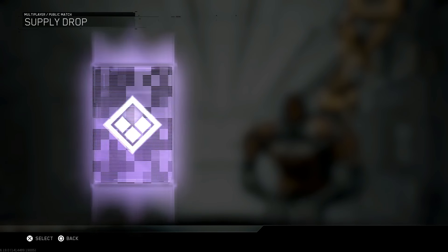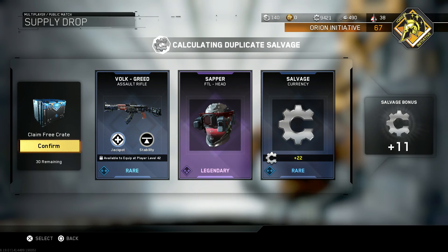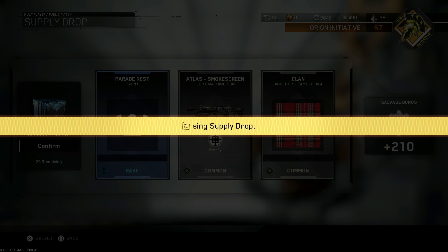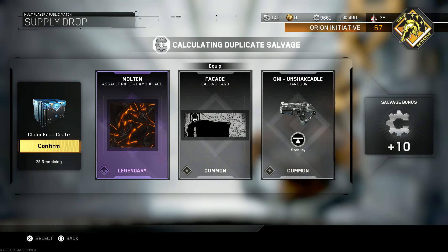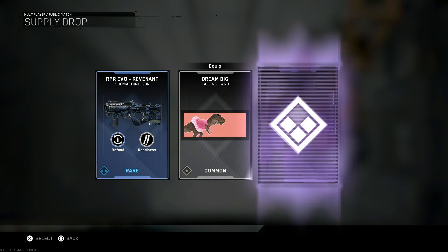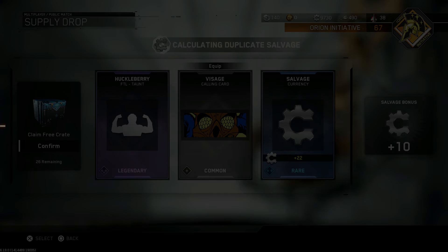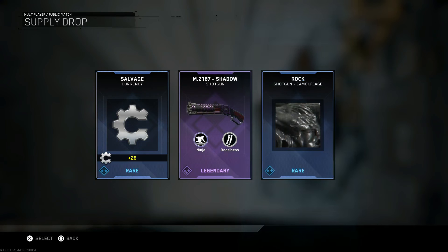31 remaining, we're getting there boys. I've seen people do supply drop openings with 30 rare crates — this is just the beginning, this is insanity. We're just coming to the end of the rare supply drops and then we've got all those other hacks where we're actually going to get epic and legendary items, where we're going to get Quartermaster collection items. We're 23 minutes into this video and we're only just now coming to the point where other people are starting their videos. As I've said, to my knowledge this is the world's largest supply drop opening in Call of Duty Infinite Warfare using in-game currency only.